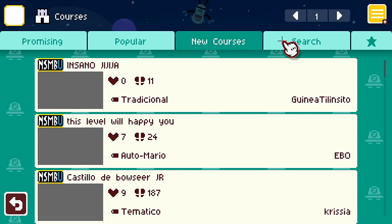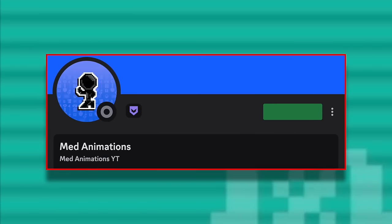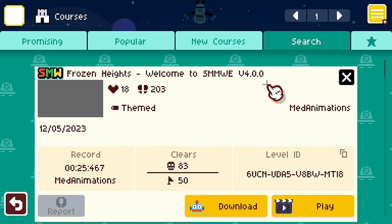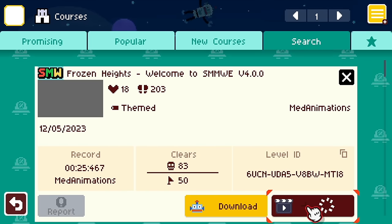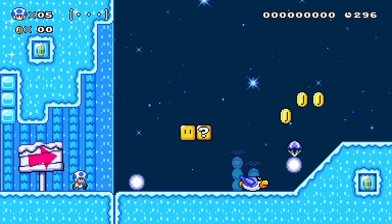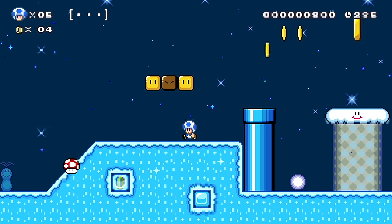We got new courses — search, popular and promising. I got a level sent to me — a huge shout out to Meta Animations over on the BTG Discord. They always update me when there's a new update for this game, and they sent me a level to check out. Let's try out their level first. There it is — Frozen Heights. Welcome to Super Mario Maker World Engine 4.00. The online mode seems to be working a lot smoother and quicker now.